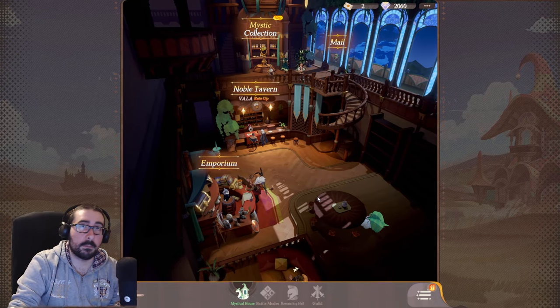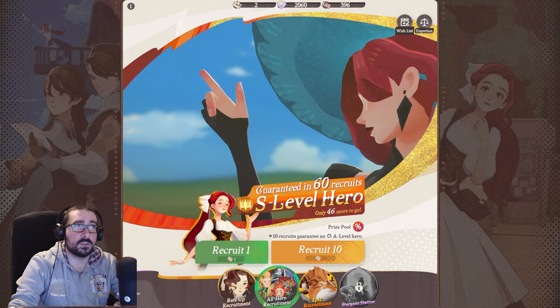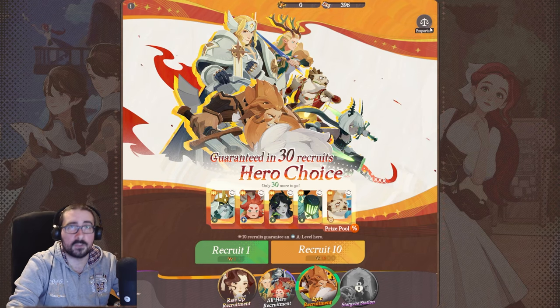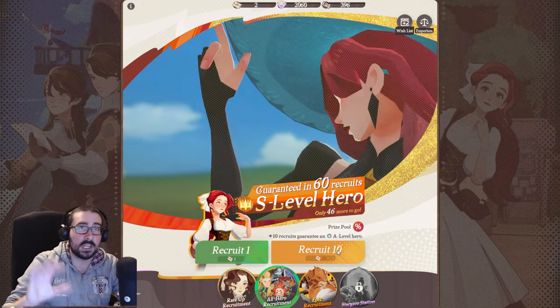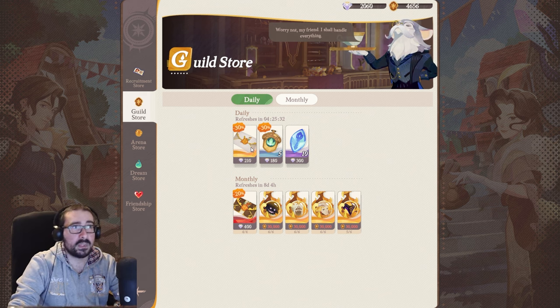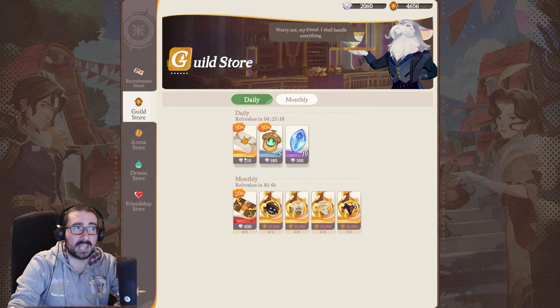Now let's talk about pulling in the Noble Tavern. We have different banners: the rate-up recruitment, the all-hero standard banner which uses normal envelopes, and the epic recruitment which uses brown envelopes. There's no way to get brown envelopes just by converting diamonds — you get them from events, login rewards, and the emporium. The key tip here is to be careful before you convert your diamonds into standard pulls. You shouldn't do that.